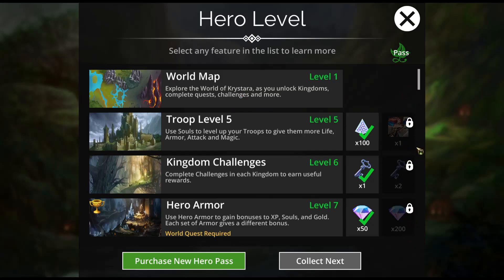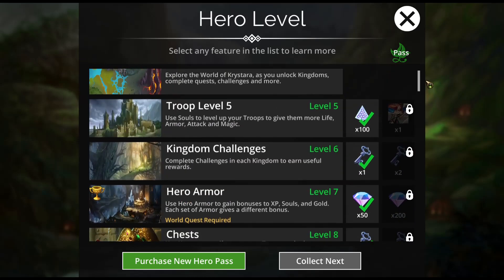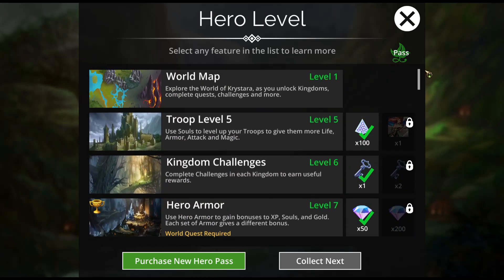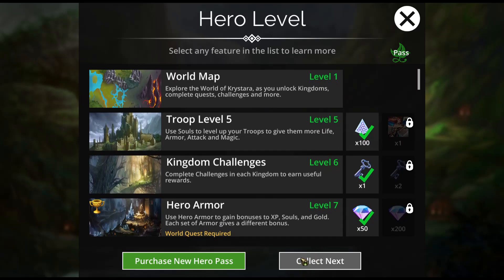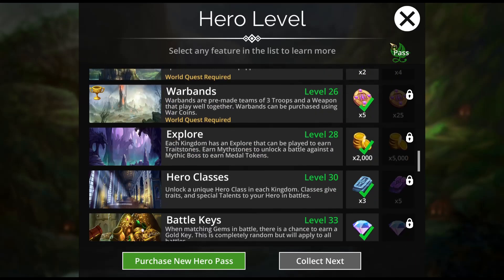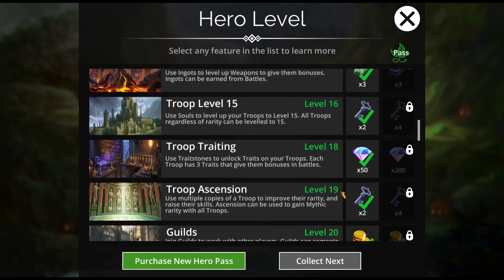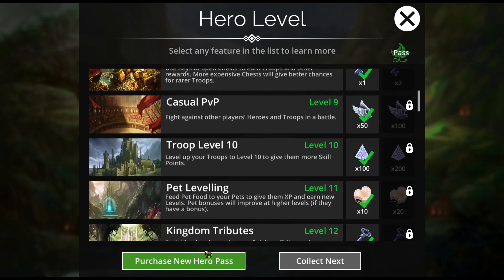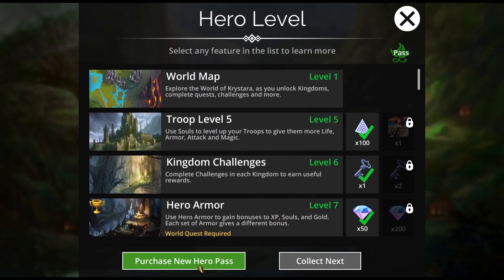All of this locked content here on the right hand side. If you're over level 100, you will have already unlocked all of this stuff, and you can click the collect next button and you'll get all of the free stuff that is listed here. I obviously have already collected all that, and now I am going to purchase the hero pass and show you exactly what you will get with your $5.